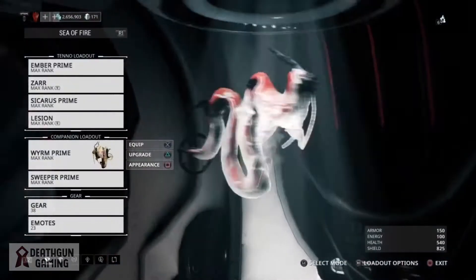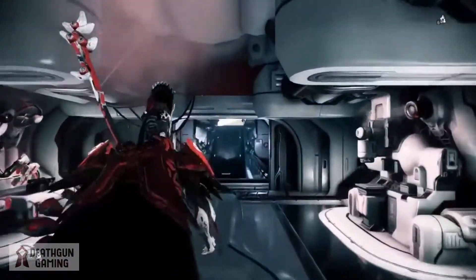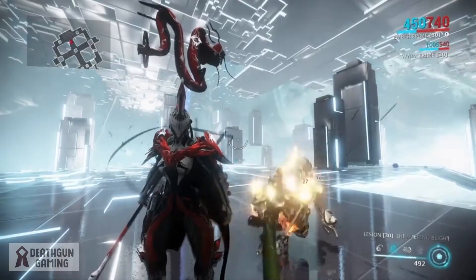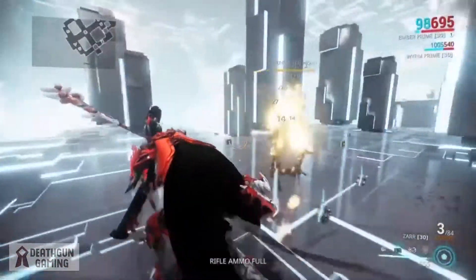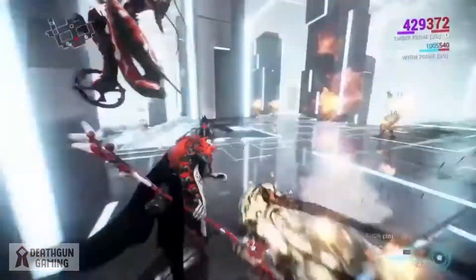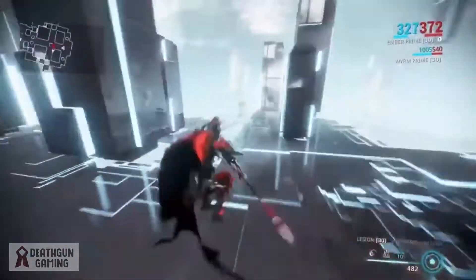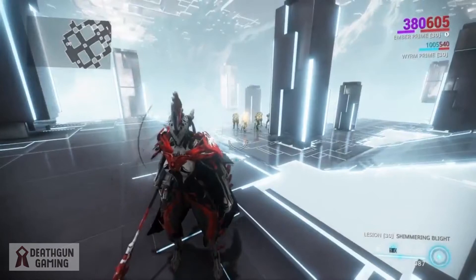This is pretty much the basic build — you can swap out the Zarr or the Lesion, but the Sicarus Prime I would say is a must for Ember if you really want to go into late game. The main focus behind this build is Fire Quake: a mixture of Ember's World on Fire and the mod Fire Quake. This will help you control crowds of any type of enemy up to almost any level, and with our high efficiency you'll never run out of energy as long as you're running around killing enemies.